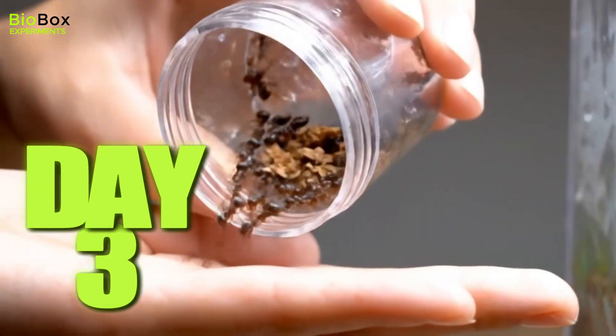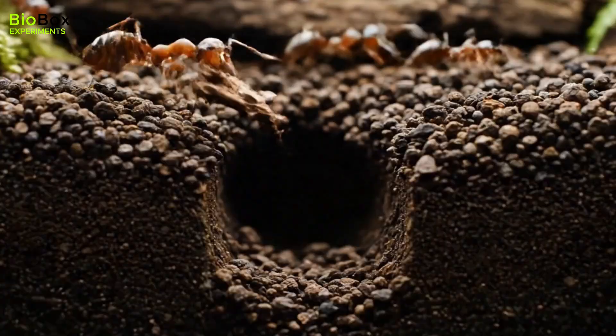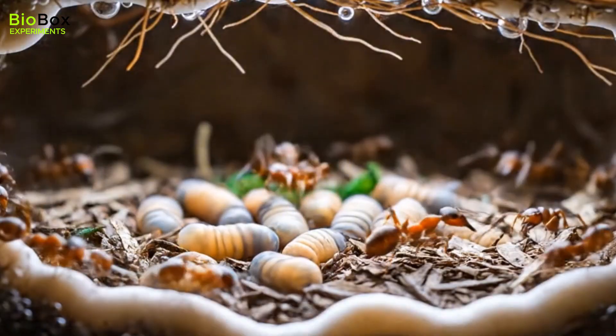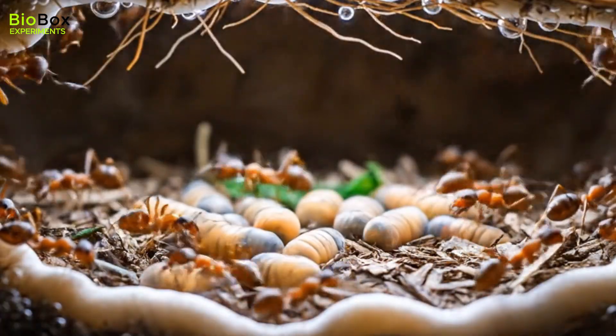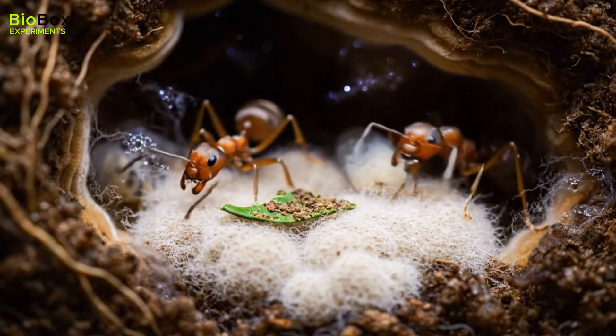On day three, it was time to introduce the first animals. Meet the leafcutter ants. I added them in and they got to work right away, creating highways across the moss and building a massive underground city. They didn't just eat the leaves — they used them to grow a special fungus that fed their entire colony.